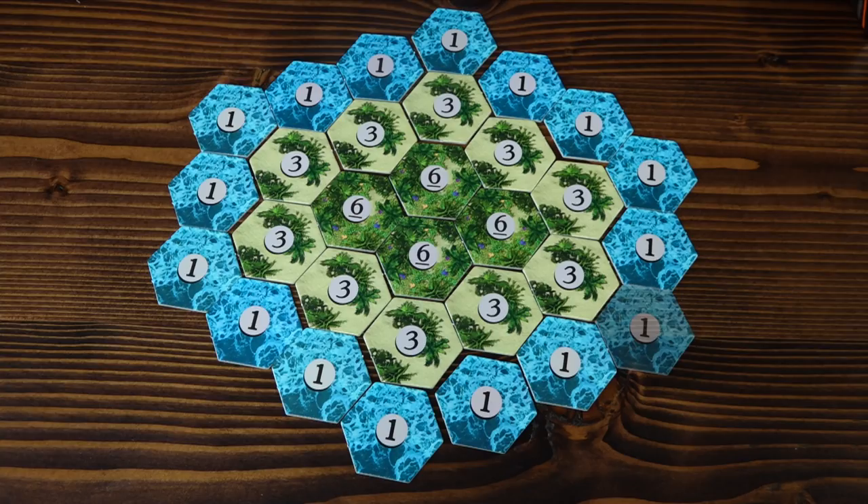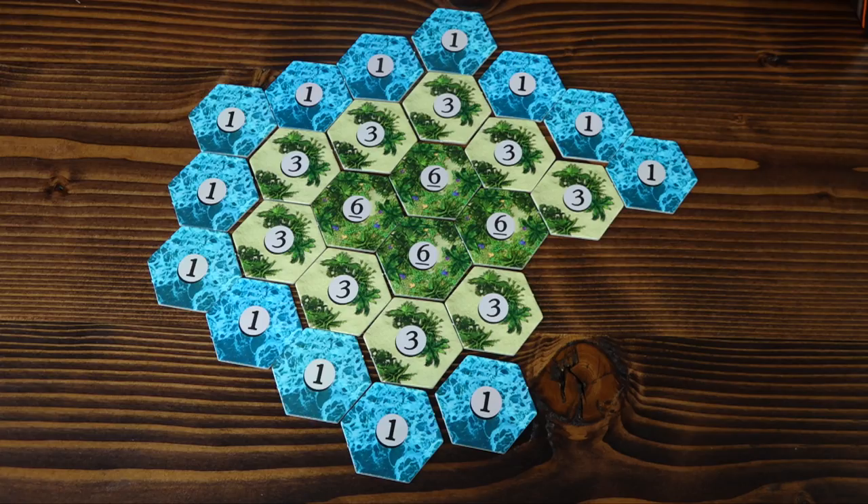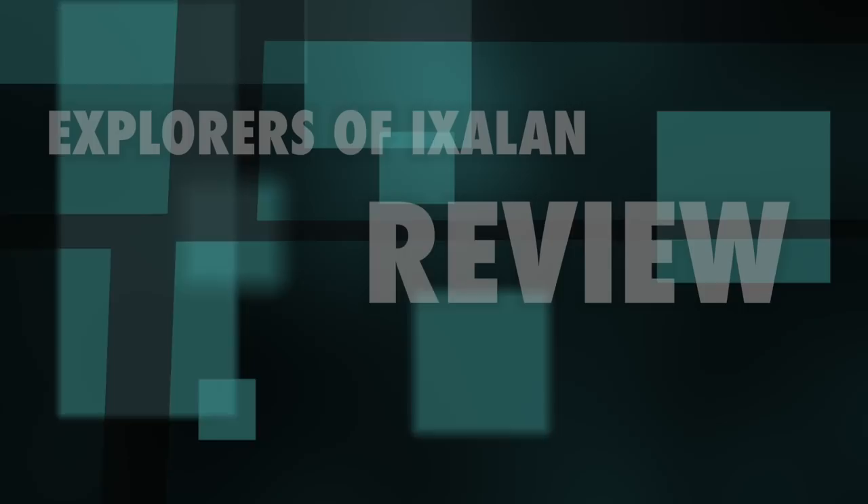Each player has one scout marker. If you discover a tile on your turn, you may place your scout marker on any 3-cost or 6-cost tile that becomes available as a result. Your scout marker reserves a map tile for you until your next turn — you don't necessarily have to discover that tile on your next turn, but no other player may discover it until then. Remove your scout marker at the beginning of your next turn. You win the game by defeating all opponents by reducing their life totals to zero. Note that none of the map tiles have negative effects for the person who discovers them.